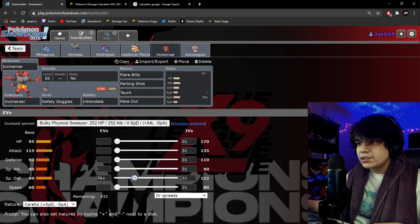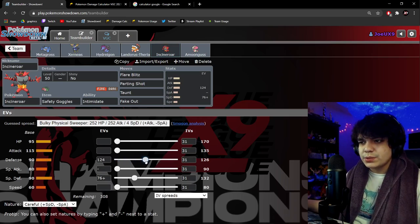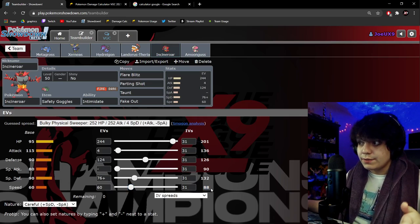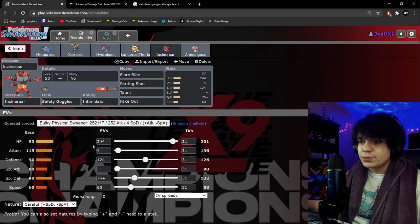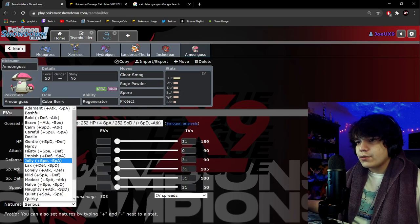For Incineroar, I went Careful nature because I wanted to be a little more specially defensive — Xerneas's Dazzling Gleam and Moonblast are in the format and need to be respected. You won't live a Xerneas Moonblast, but the point is to take Dazzling Gleams fairly well while still having enough Defense to take Groudon Precipice Blades. The spread outspeeds most common Incineroars, and we hit the Special Defense bump since that's our nature-boosted stat. HP and Defense were optimized for overall bulk — a solid, generally well-optimized spread.